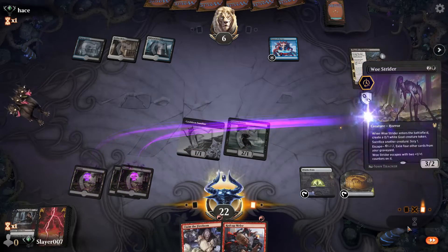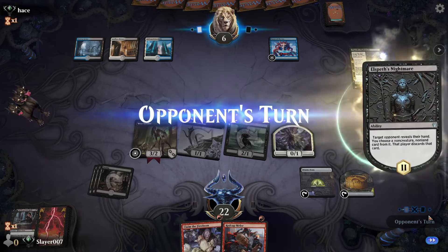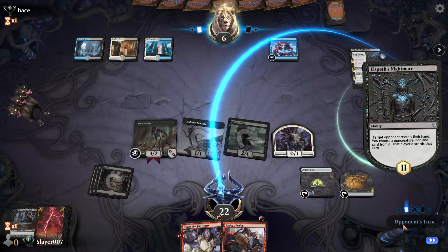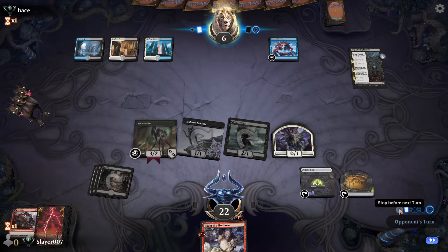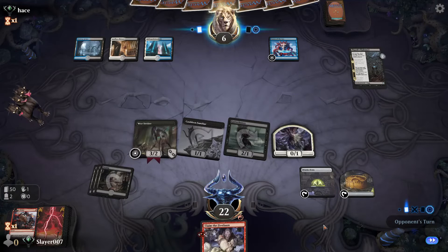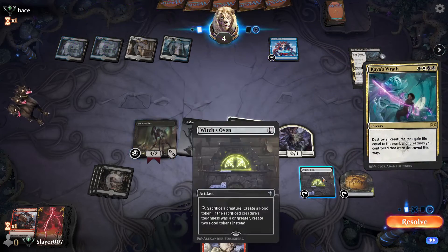We'll play our Woe Strider here so we can Scry next turn and maybe find something good. Pass the turn — if our opponent does not have a board wipe that'll be pretty good for us. Our opponent looks at our hand — they take Claim the Firstborn, so they might be planning to play a planeswalker like Teferi.